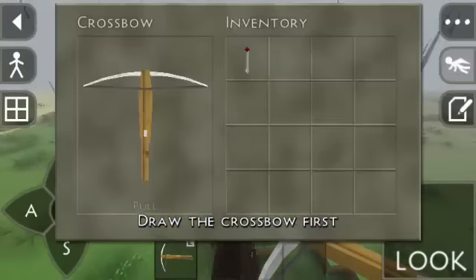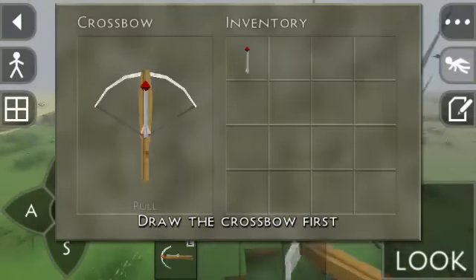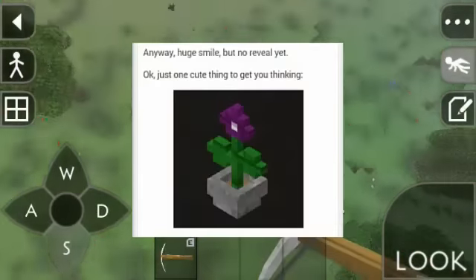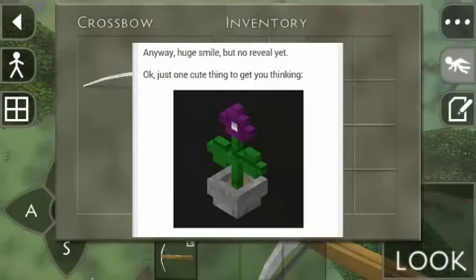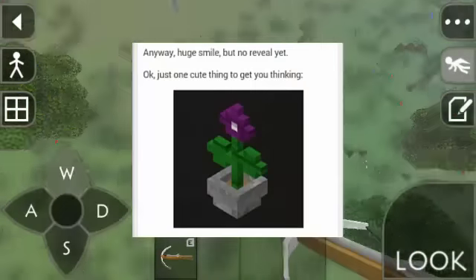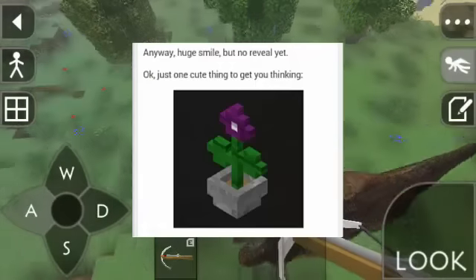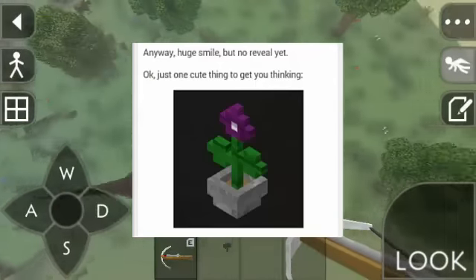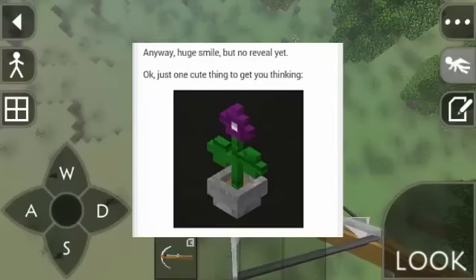Going back to the new features of the 1.30 update, Kaalus shared a picture of a flower which doesn't look like the other default flowers in the game. It's more geometrical, just like one created from the available blocks of the game, but obviously smaller.